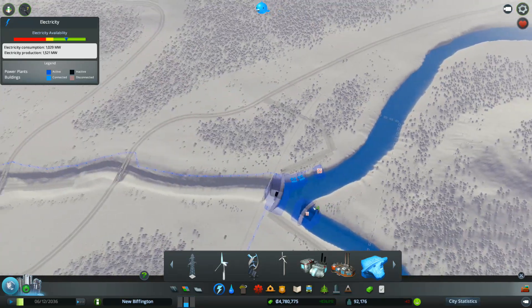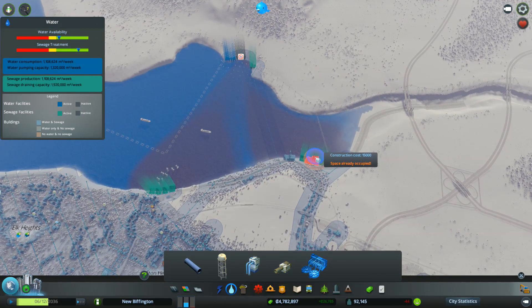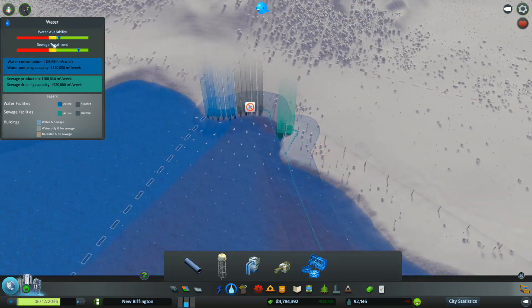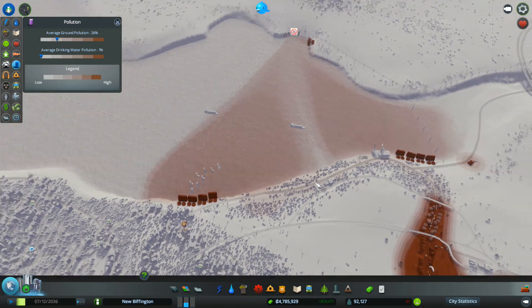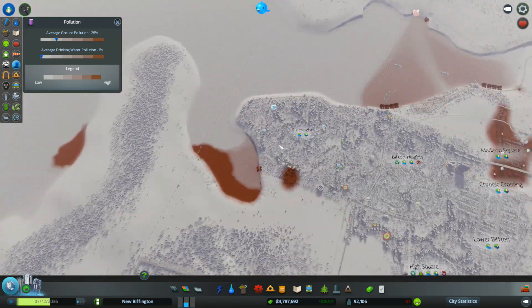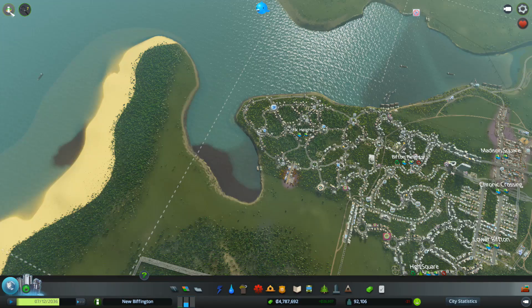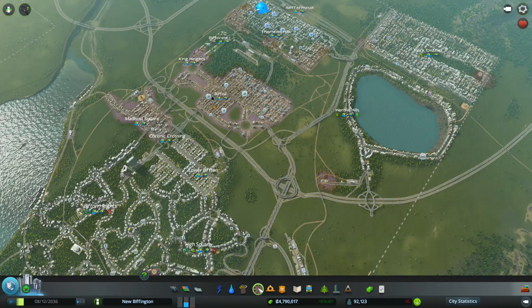Let's just check whether the flow's coming back — still no flow. And how's this going down here, pollution-wise? Getting better — looking bluer, which is good. Let's put the pollution one on. It seems to be sort of spreading a bit, but not as bad as it was. So we shall leave that going. Oh! The sickness — yes, I noticed.